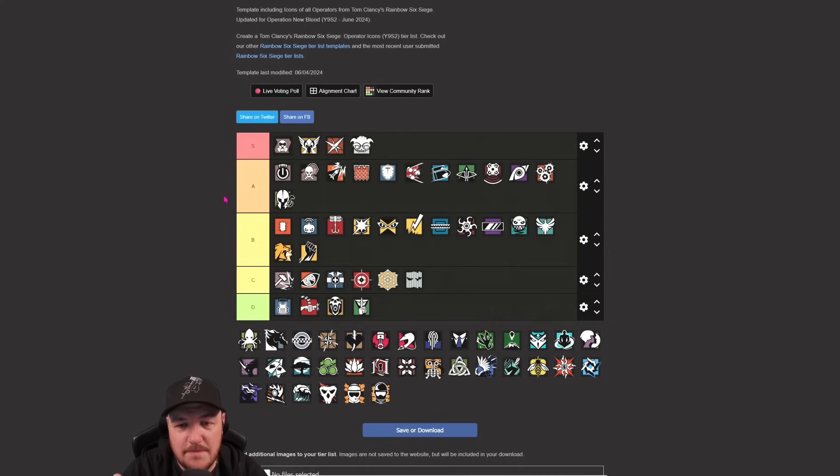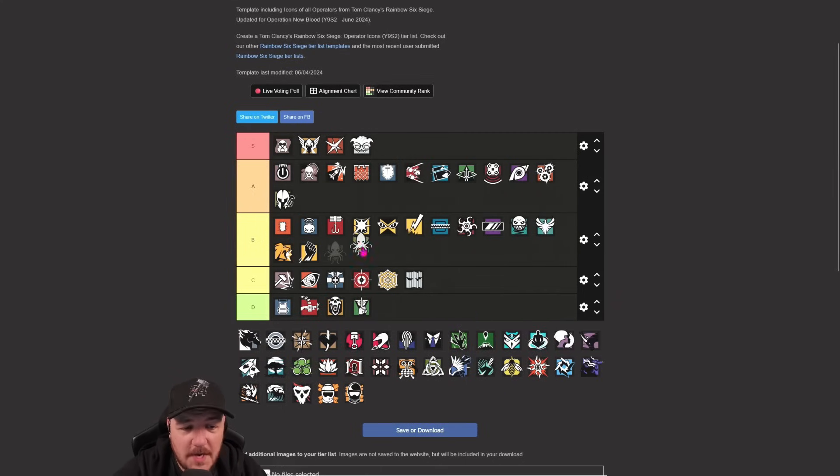You can play Maestro with cameras further away from site, in areas where attackers are going to have to drone out, so you can protect your roamers by destroying drones trying to find them. Maestro himself still plays in site as a hard anchor, but the cameras can be further away. You'll eventually lose the cameras, but your goal is to kill two or three drones across three cameras - and you've had your money's worth.